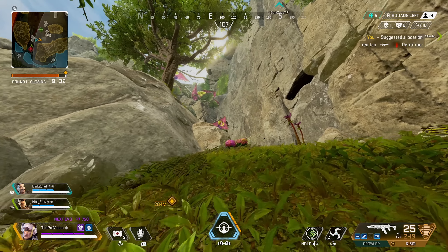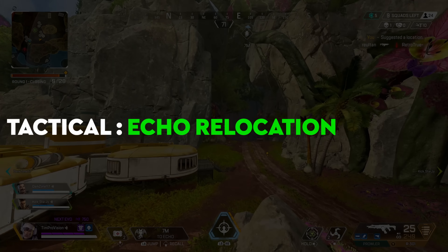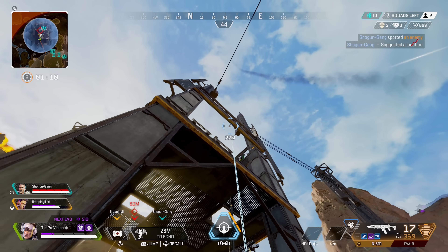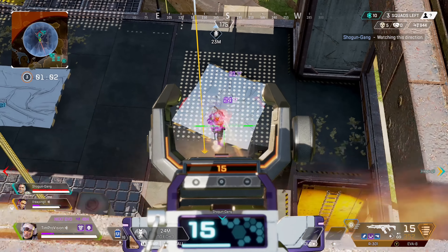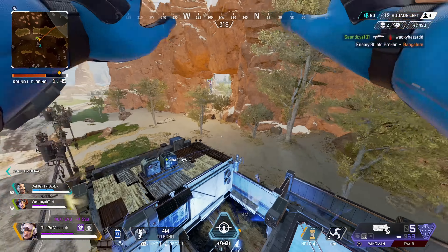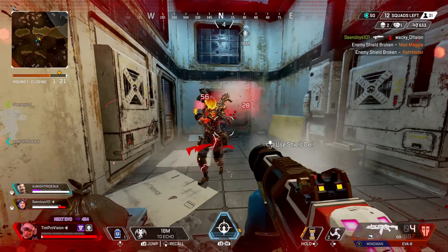Probably the best part of Vantage's kit is her tactical, Echo Relocation — a bat companion she can send out up to 40 meters away. Once ready to move, hold down the tactical to propel Vantage forward to her bat. This ability has a 20-second cooldown and, much like Octane's launch pad, she also gets a double jump when she gets to her bat. You absolutely need to understand how this ability functions to not throw your game.